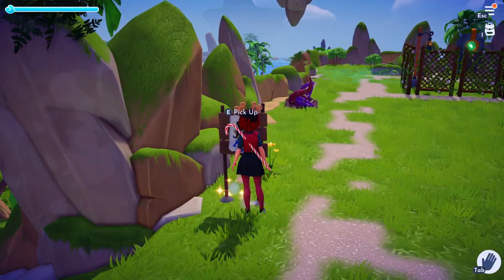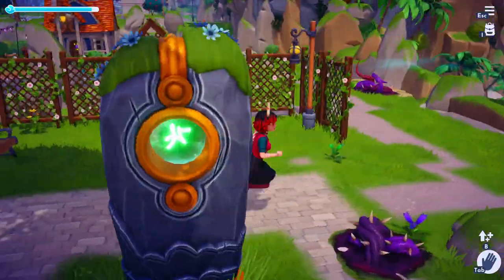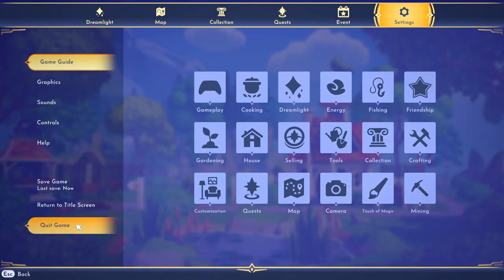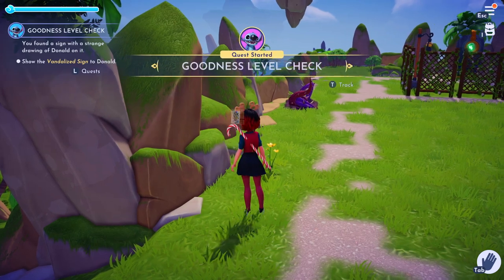There will be three vandalized signs around the entrances to the peaceful meadow. If they're not there for you, it's probably because you just hit level 2 with Stitch and you just need to restart your game. You can see that they're not here for me, so I restart my game and then they're there.